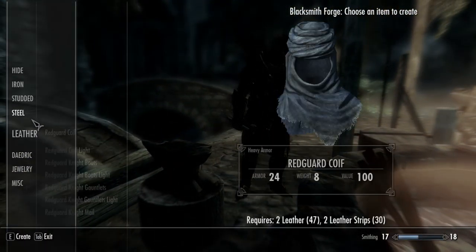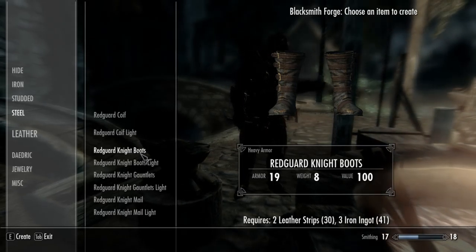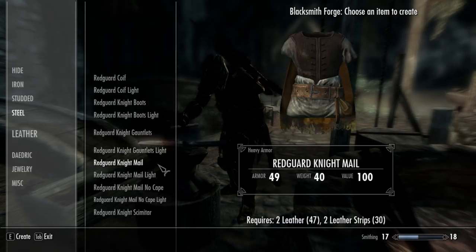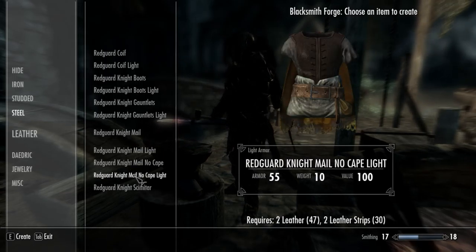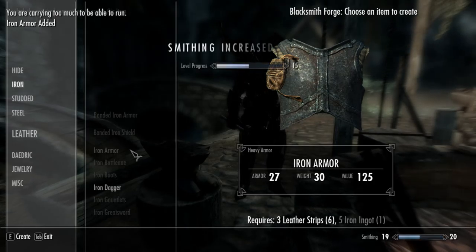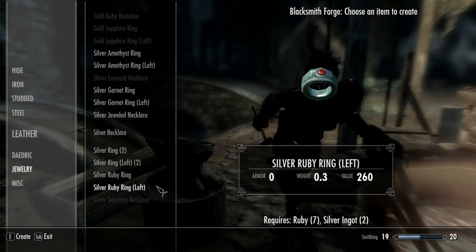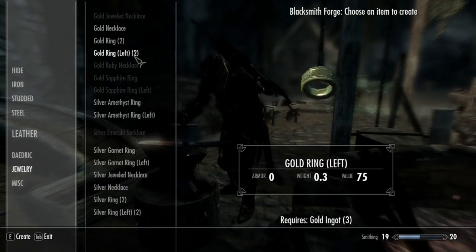Now let's just smith our brains out. Oh, do I have steel? Nice. Oh, these are heavy. Light armor - oh neat! And I can make the scimitars, oh that's so cool. Let's go here first. All right, that's that. Caedric - no. Gold necklace, gold ring... oh here we go, silver, silver ruby left ring, silver garnet. Why can't I make anything?